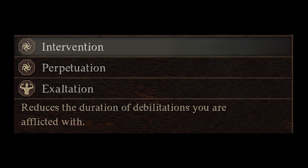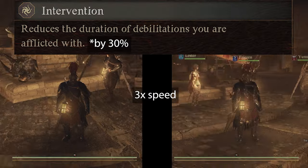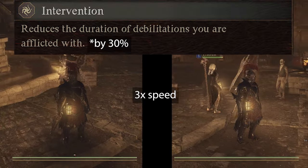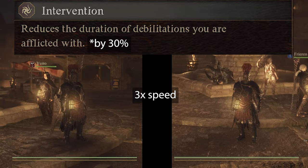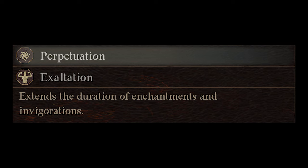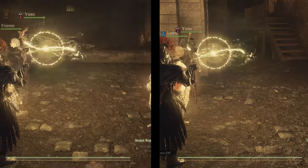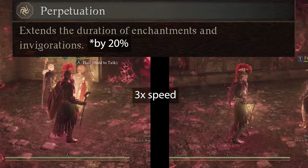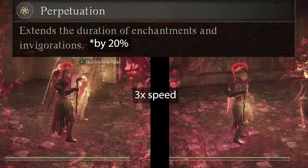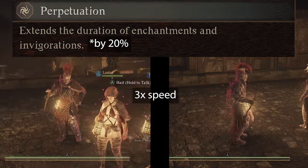The next augment unlocked at rank 6 is Intervention. Intervention reduces the duration of status effects you are afflicted with. For testing I used Drenched — without Intervention it lasted about 45 seconds, and with Intervention it lasts about 32 seconds. Next up at rank 8 is Perpetuation. I used High Celerity, the Mage's Haste buff, which lasts about 48 seconds. Only the unit equipping this augment has the increased duration. In my experience, most buffs affected by Perpetuation last long enough — you don't really need this 20% improvement.